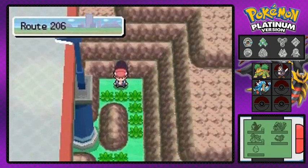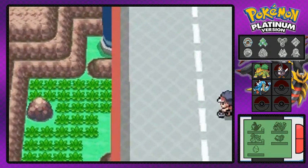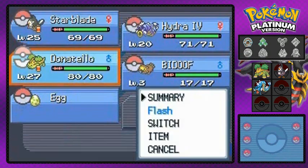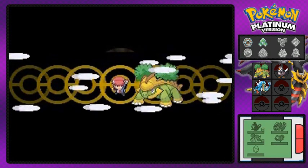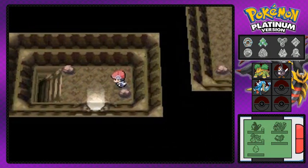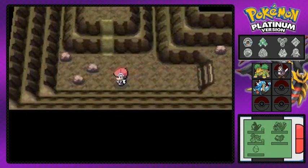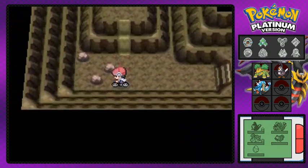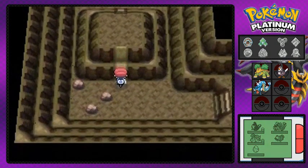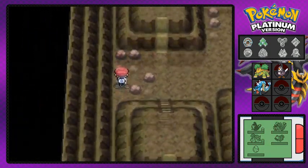When you think you're done, you're completely wrong — there is a hidden entrance right here under the cycling road. It's another layer to the Wayward Cave. We're going to use Flash now. I mentioned in the last episode there might be a new Pokemon joining our team, and this is where most of the editing time came from because in this area you can find a special Pokemon. We also find a Dusk Stone.